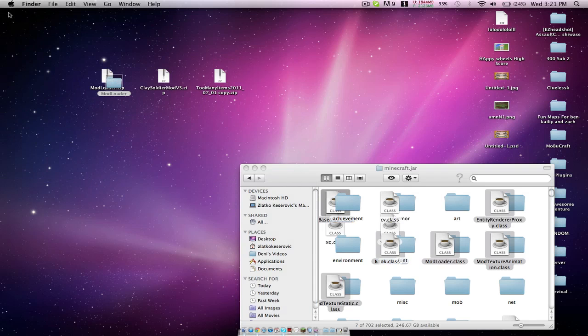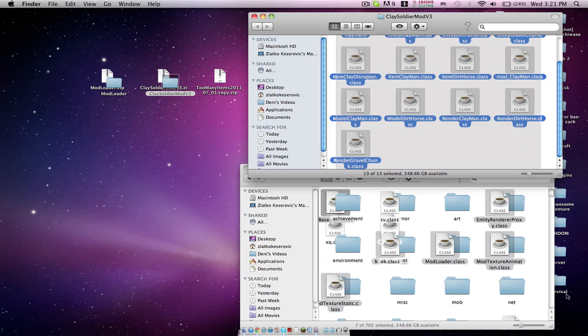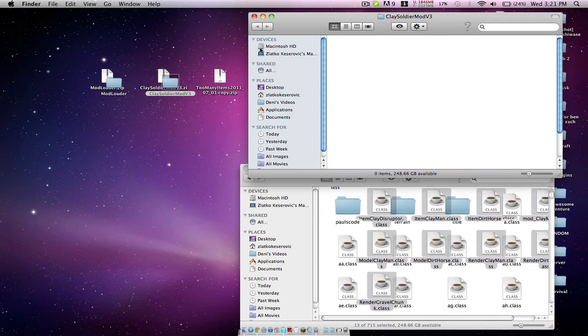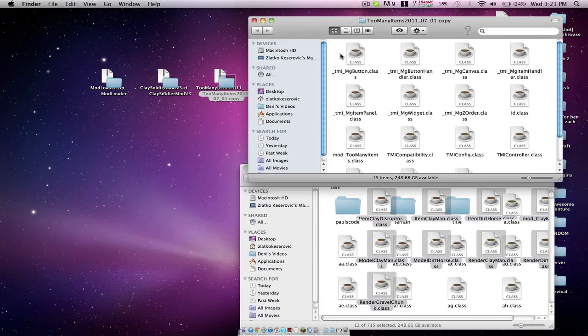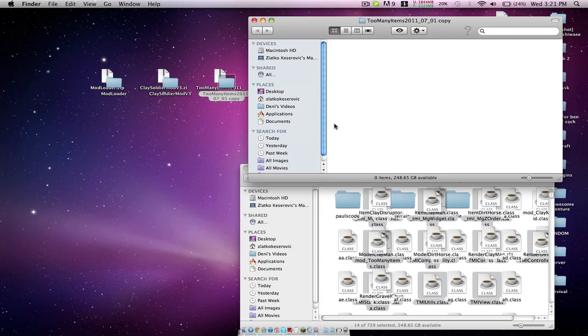Once you do that, replace and close this. You want to open up the Clay Soldiers mod, open it up, select everything in here, and just drag it to your minecraft.jar folder. And if you also want Too Many Items — which gives you all the items in the game — you can also spawn the soldiers with them, so it's really cool. Just drag all the Too Many Items file classes inside the minecraft.jar as well.